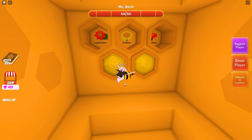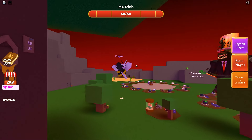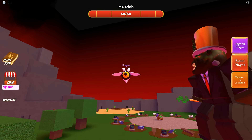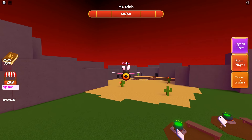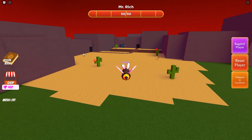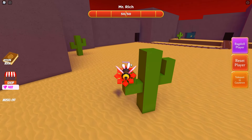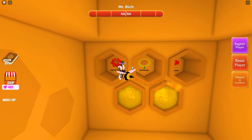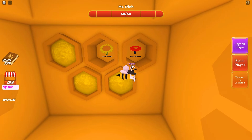All we're missing now is the cactus flower, sunflower, and lava flower. I'm assuming one of these is going to be really difficult to find. The next one we're doing is the cactus flower — this one is extremely straightforward. You'll find these in the desert section, right on top of the cactus. Go ahead and walk up to it, get the pollen, and make your way back to the hive. Go to the image corresponding to the pollen you just got and it will fill up.